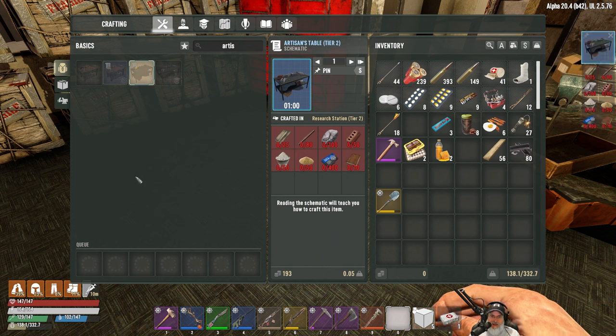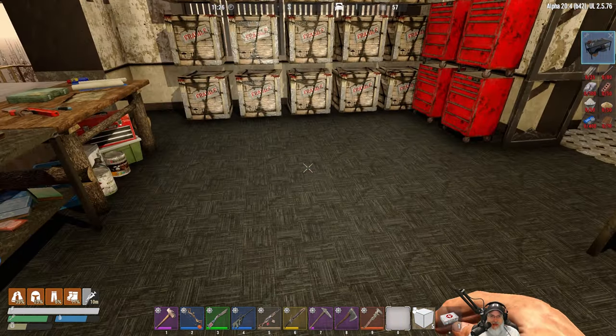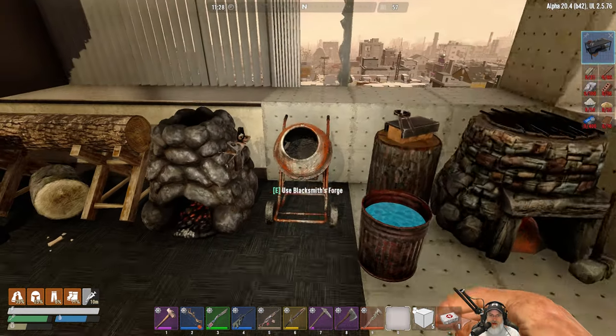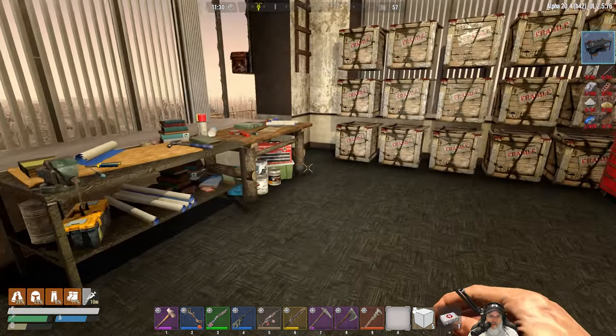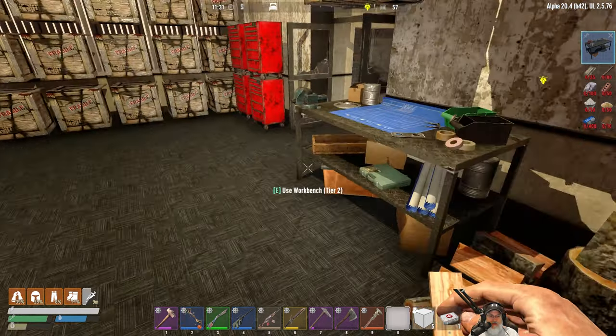50 sand might be tough too — I don't think there's any way to make sand in this mod. Nothing comes up when you type it in, and there's no option in the cement mixer. Maybe the tier two furnace will be able to do it, I'm not sure.